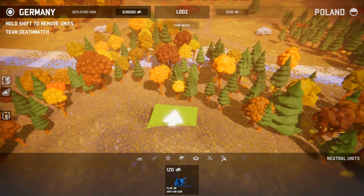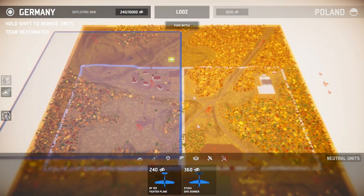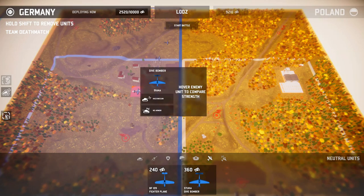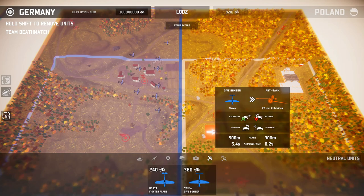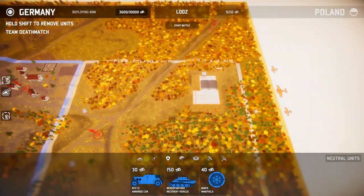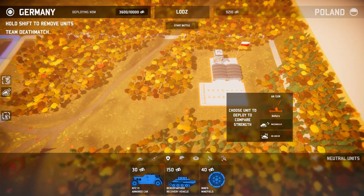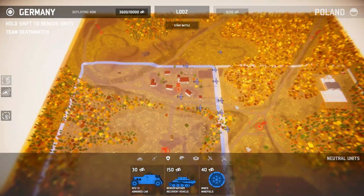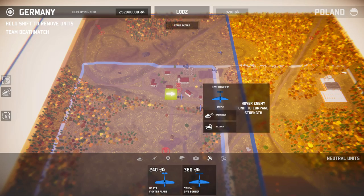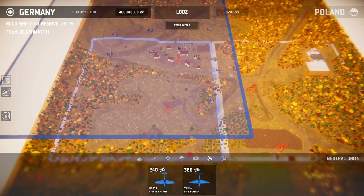Let's get two AA guns up there. And then let's get two aircraft and then a series of Stukas, because I think Stukas are going to win us this battle. Get a series of them up there, and that way we'll eliminate their planes really, really quickly. And then the rest of our planes can just go for that, and those AA cannons probably won't be able to stop them all. Let's not clump them together so much — let's do a few more in the back.